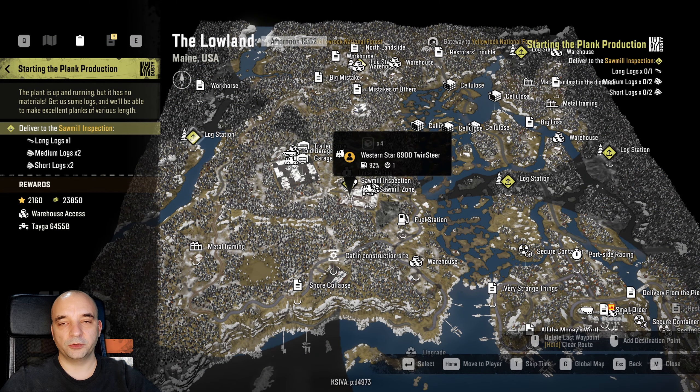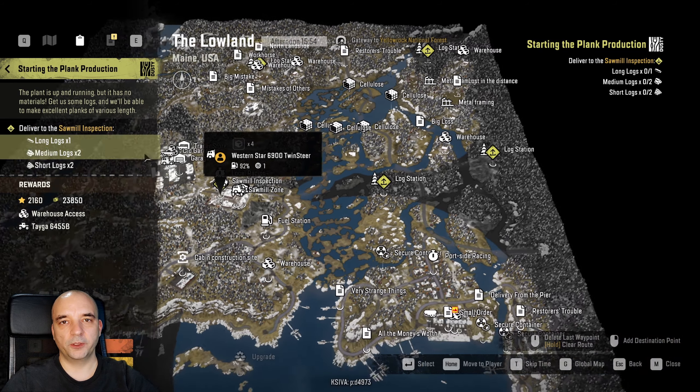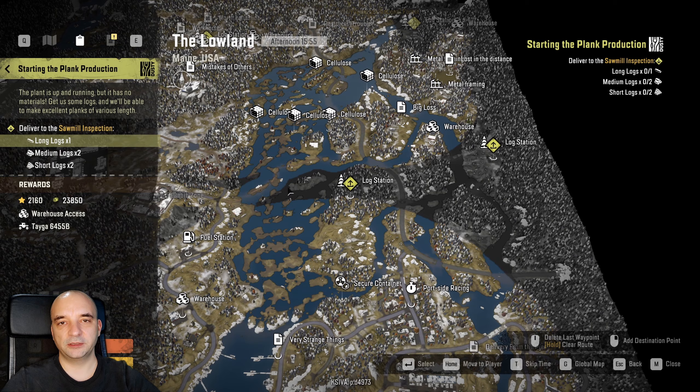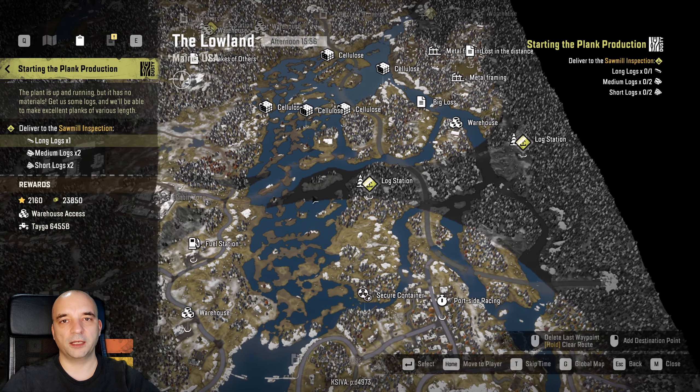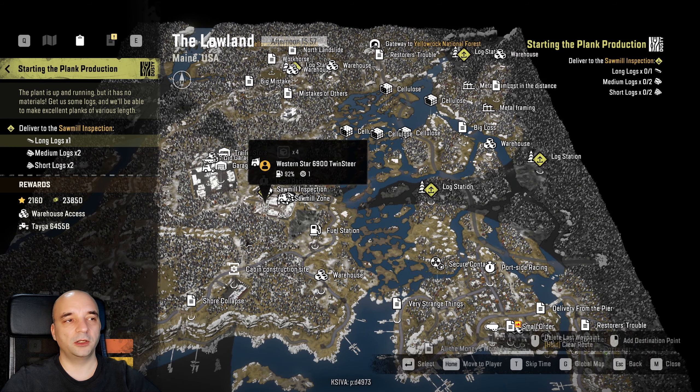Once you finish that mission you only have one more to go, and the last mission is starting the plant production. Again, that mission is pretty simple — all you gotta do is deliver different sizes of logs back to the sawmill. You can get all sizes of logs just at the log station just east of your garage. However, do remember that you need different add-ons on your truck based on which logs you want to transport, and if you don't have your garage fully operated yet, you're going to have to transfer to another map to change the add-on and then come back.